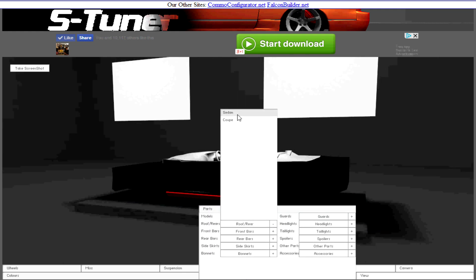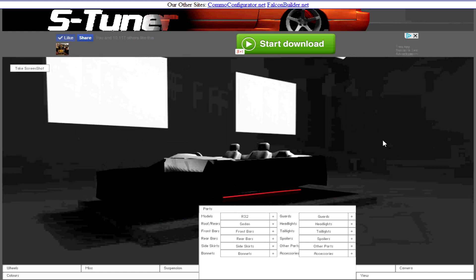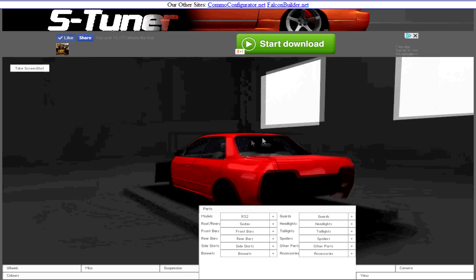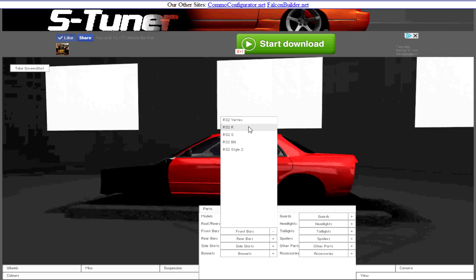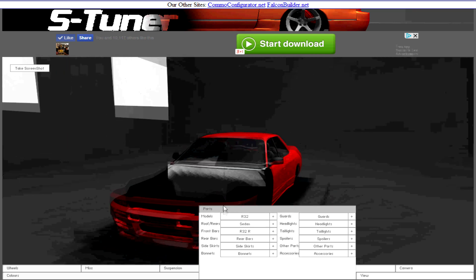I'm sure there won't be a ton of things we can do. So we can do the coupe or the sedan, and I want to do the four-door. Four-door Skyline, there we go. Yeah, there's not a whole lot of stuff, but it's a new thing. Something that's to be expected.